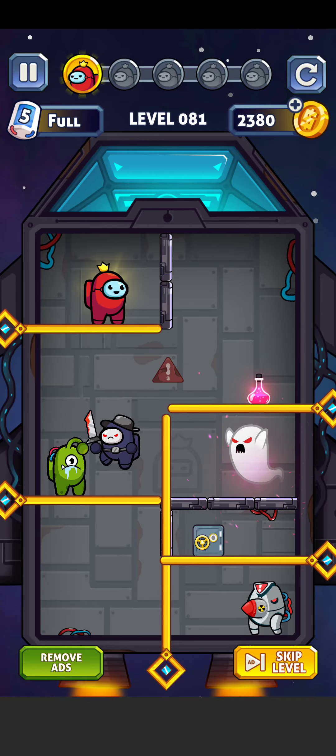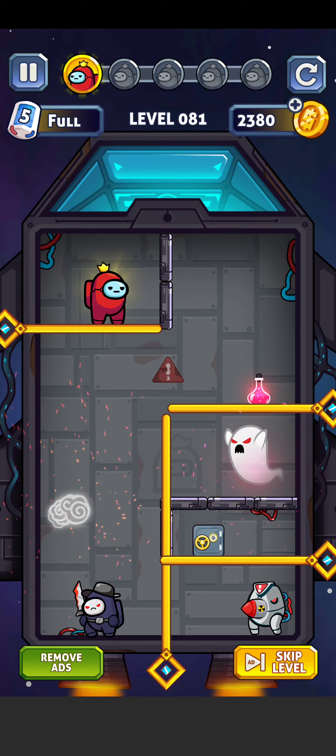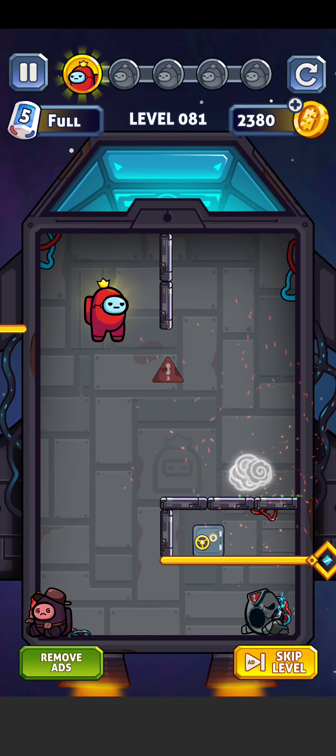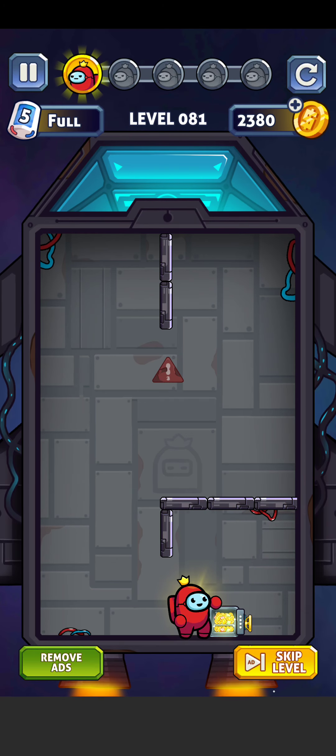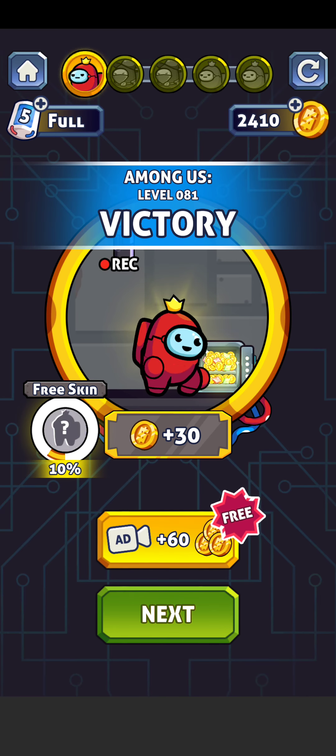First of all, I do this one here and hit them, then swipe it. I get everyone, and then open the gold box — yes, we open it! There you go, the gold box is open.